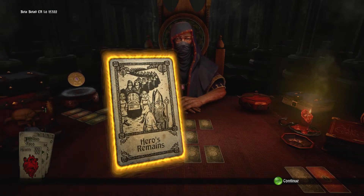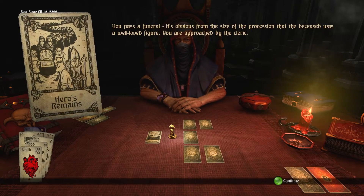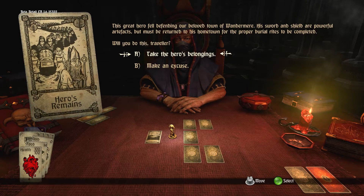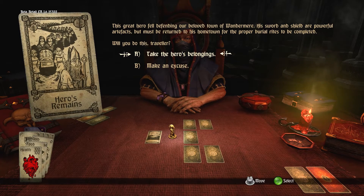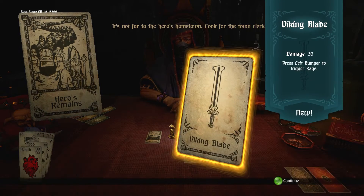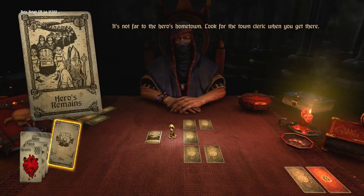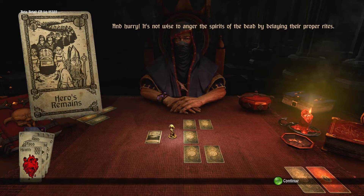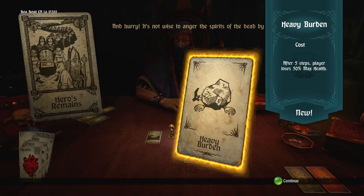We're going to have the chance to gain gold at different times. This is a great card to get right off the bat because it lets us show the quest system. We can either make an excuse and avoid the encounter altogether, or take the hero's belongings and try to accomplish the quest. We're going to take his belongings — they'll give us a Viking Blade we can equip and use, and also his shield for combat. But it puts a curse on us called Heavy Burden: after five steps, the player loses 50% of max health.